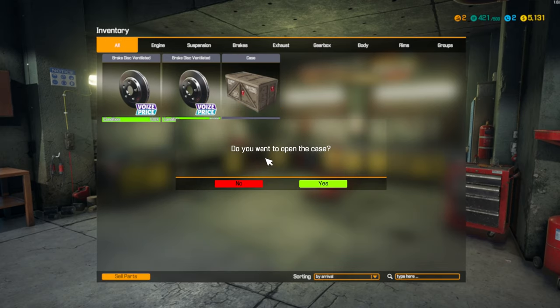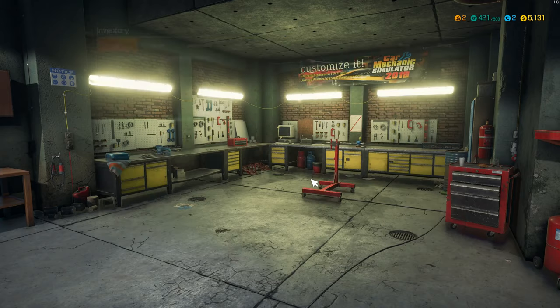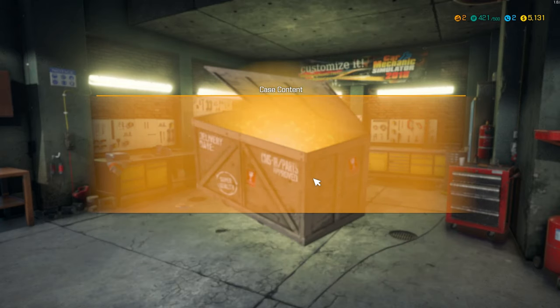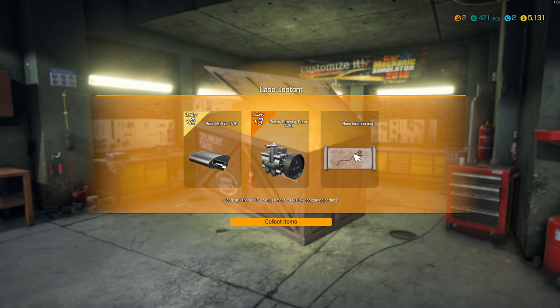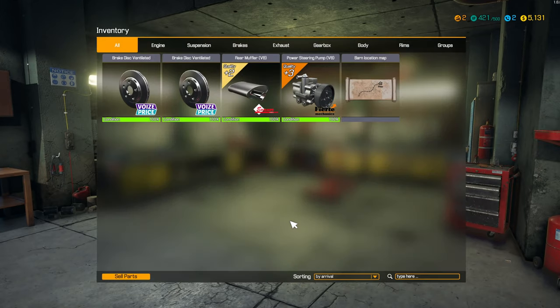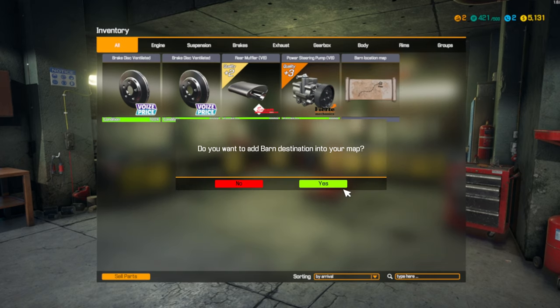I'm curious — what's in that case? What is this? Do you want to open the case? Yes, I do. Case! Nice! Congratulations — you can get more cases from completing orders. Barn location, power steering pump, and rear muffler. Sweet! Quality 3. Let's go look at that.